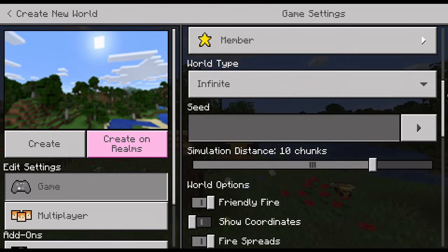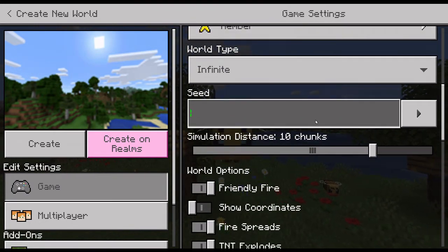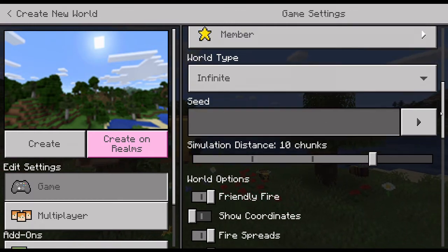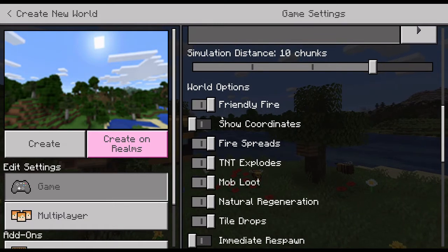Then scroll down here. There's a seed option — if you want a certain seed, type it in. At the end of this video it will tell you the seed for this world if you want to play in the same world I've been playing in. What a seed does is basically tell Minecraft how to generate the world. For now I'm just going to leave that blank.